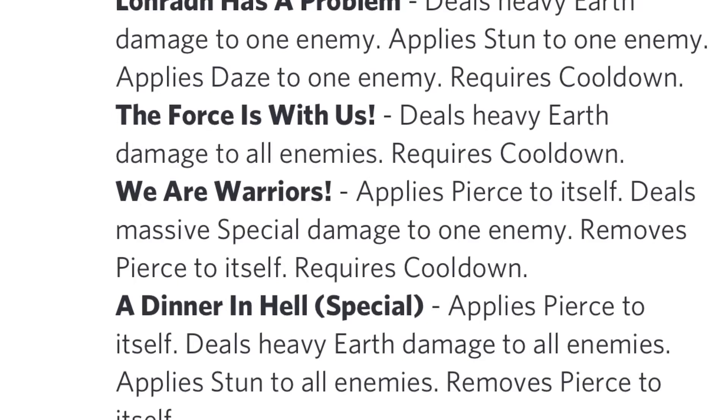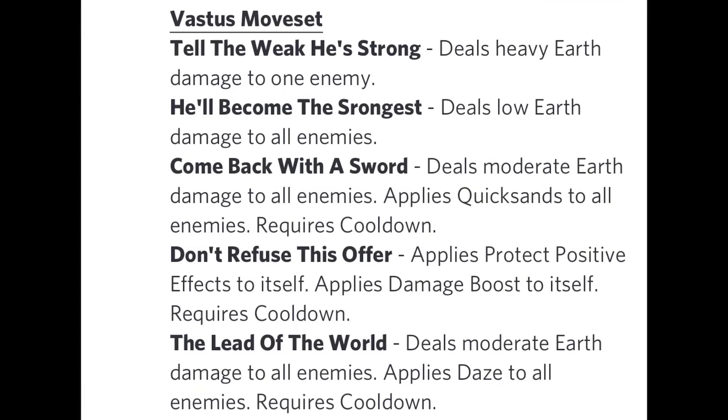For skill recommendations: obviously run We Are Warriors — that pierce is everything. If this monster gains pierce at any level of the trait, definitely rank it up. After We Are Warriors, I choose The Force Is With Us for heavy earth damage to all enemies. Then obviously Lonrad Has a Problem for the single stun with daze and heavy earth damage. Finally, I'd run Lead of the World or Come Back with the Sword — either a dot or a daze. I'd prefer daze over a dot personally, but you can run either depending on the situation.